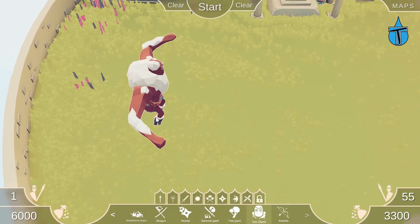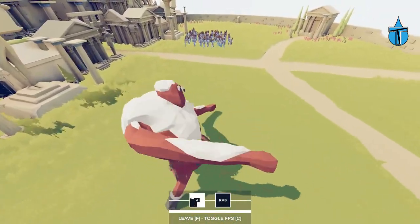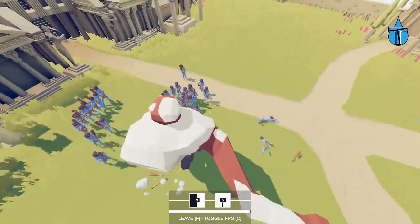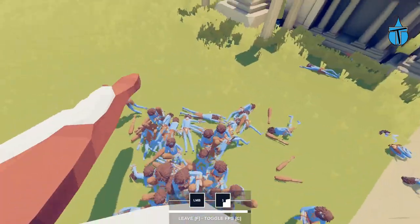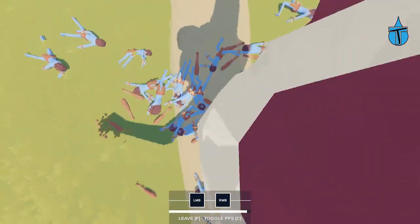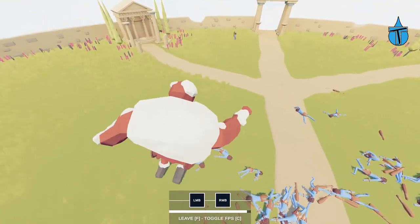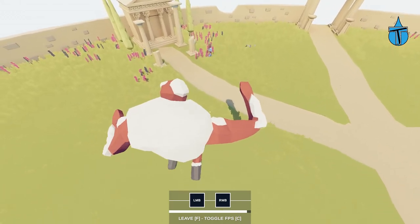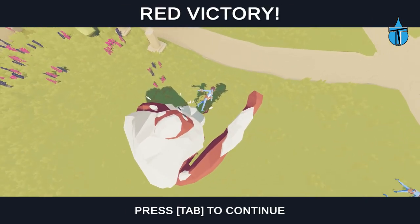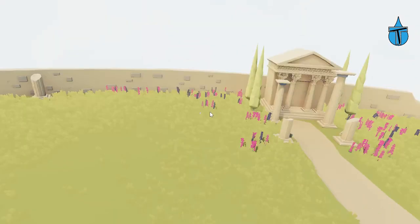Moving on to the ice giant! He has two attacks, which I'm guessing is just left arm and right arm — yes it is. They take a while to recharge. Oh it's so damaging, I love these giants, their attacks are so good! There's another one running away — it seems like a glitch where they run every time you take control. But at least with the ice giant I was actually able to attack him. He's a lot easier to control than the other two giants.